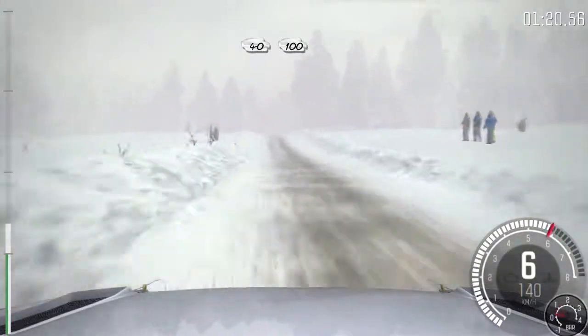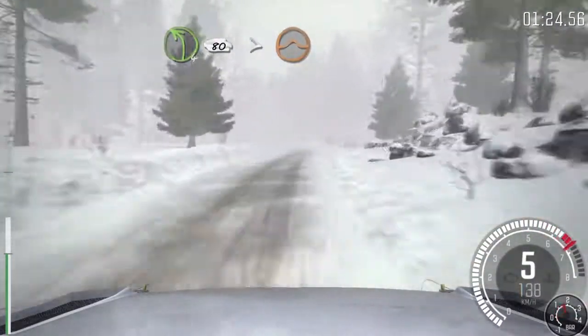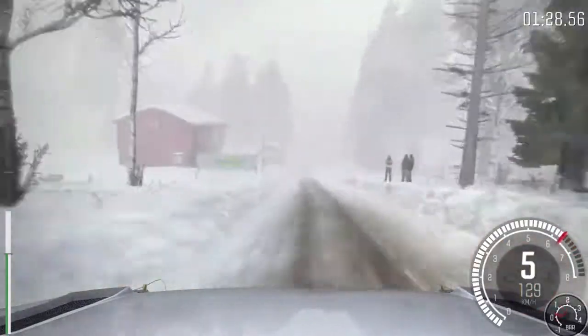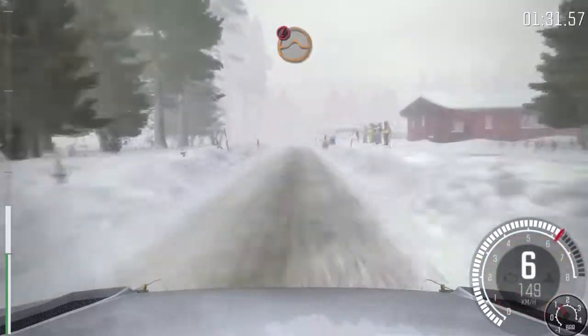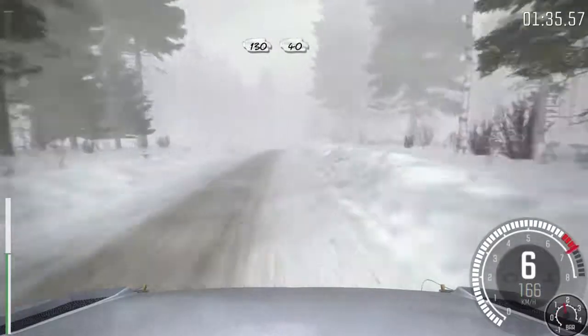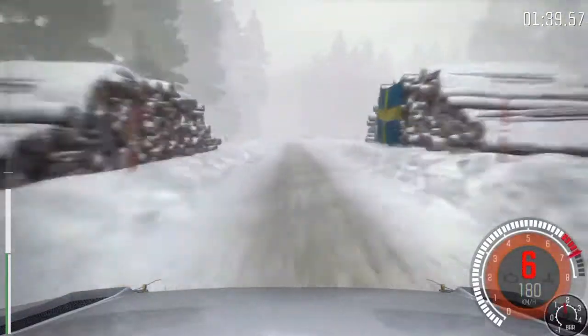Crest, 100 past junction. Left 4 continues for 80, and tightness over jump. 150 over bumps. Right 5 long over crest, into portion. Keep left 5 over jump. Left 5 over bump, 40.